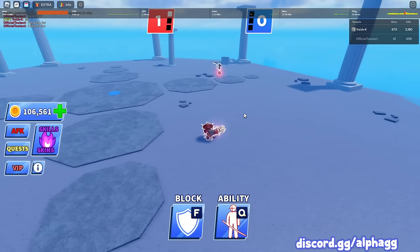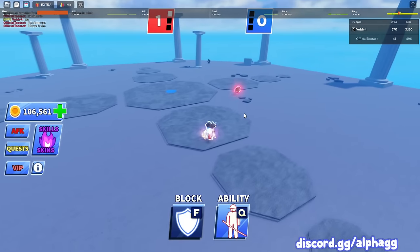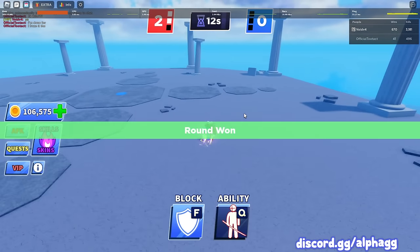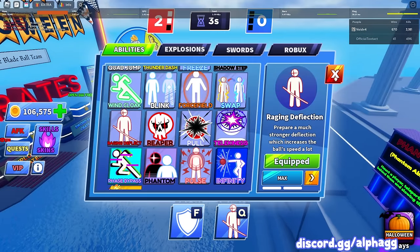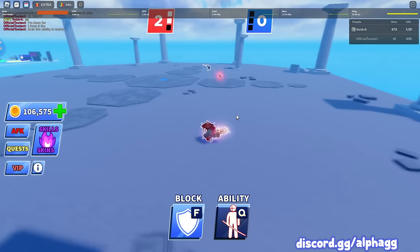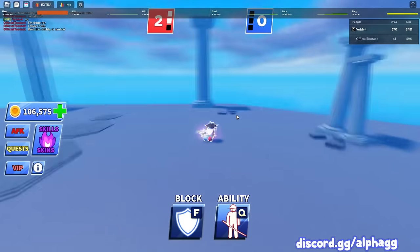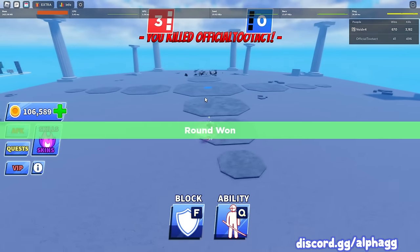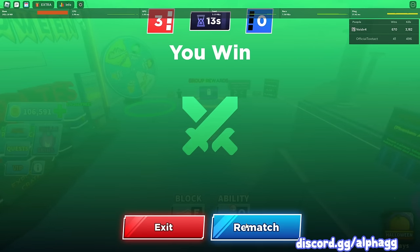Next up, raging deflect. I don't know what ability this guy has so I kind of want to save raging deflect in case he has pull or something. Well, I didn't really get to use raging deflect so I'm not gonna count it — gotta use it again. He froze the ball — let's hit it back with raging deflect. All we had to do is hit a few backward shots, GG!